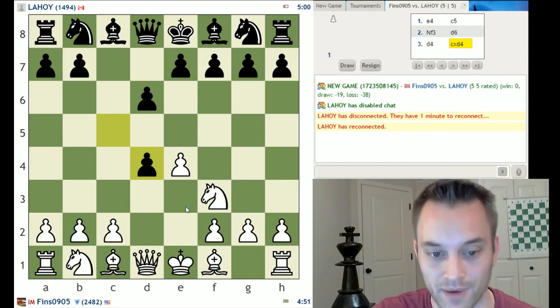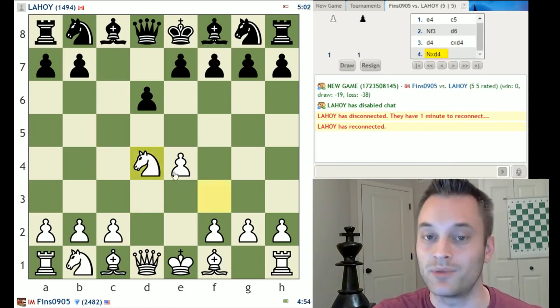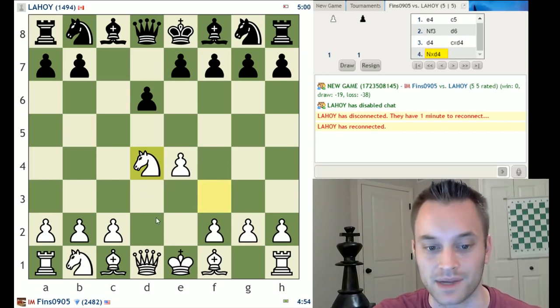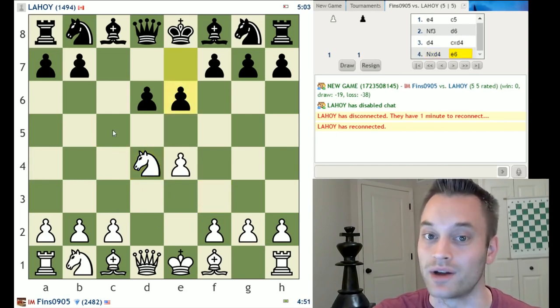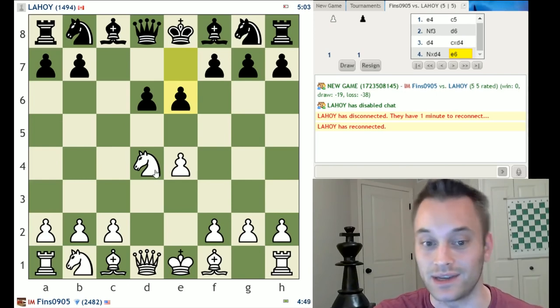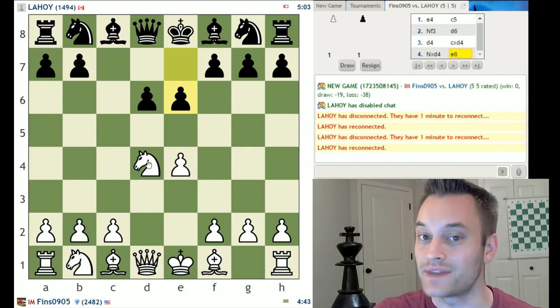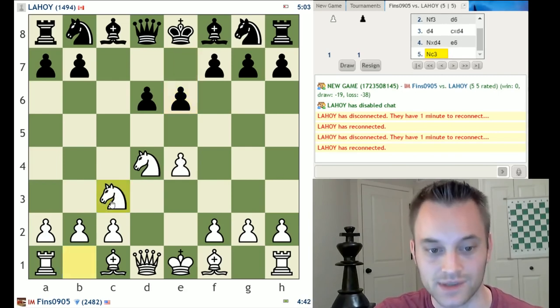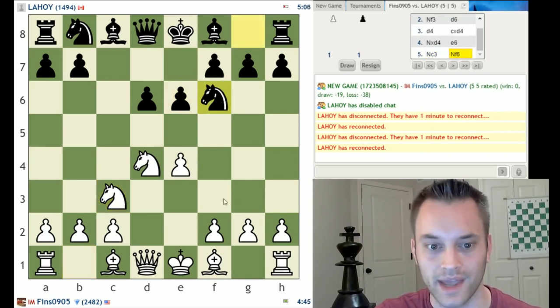Already on move number three, I play D4 proposing a trade. Some people might criticize this because I traded a center pawn — my D pawn — for one of black's wing pawns, their C pawn, which is a slight long-term disadvantage. Black now has two center pawns to my one. However, I do get this nice knight in the center, which facilitated my development and allowed me to occupy the middle.